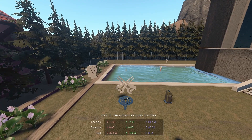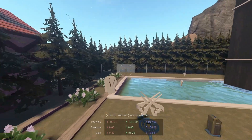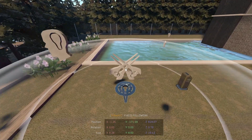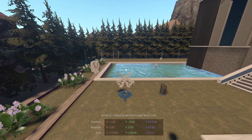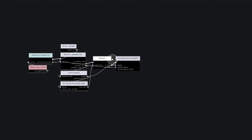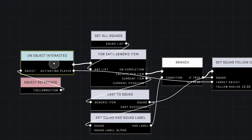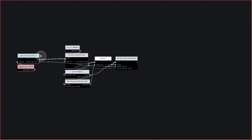Now that I've shown you that — if that's all you wanted, you can go ahead and end the video now. Just know that the only part you need are these nodes right here — these six nodes. As long as you have a way to get the Activating Player, whatever you use to trigger can be anything you want.